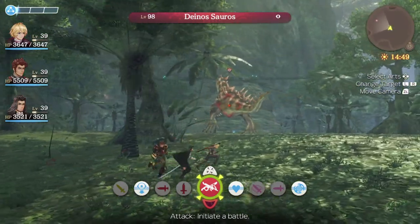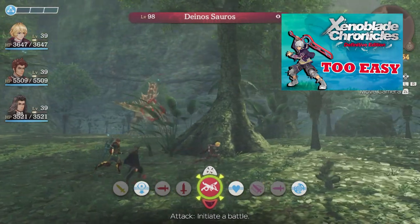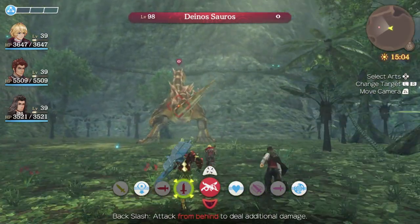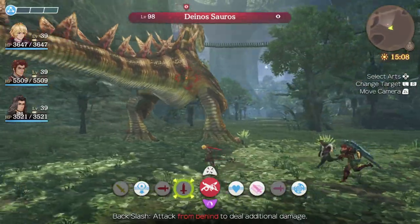Some of you may have seen my Xenoblade Chronicles Definitive Edition Casual Mode is Too Easy video. I was walking around the Magna Forest and I found this Dinosaurus and I said, I wonder if I can defeat this at level 39 — yeah, I can. It's actually pretty easy to do if you're in Casual Mode; all you gotta do is topple and daze lock this thing.